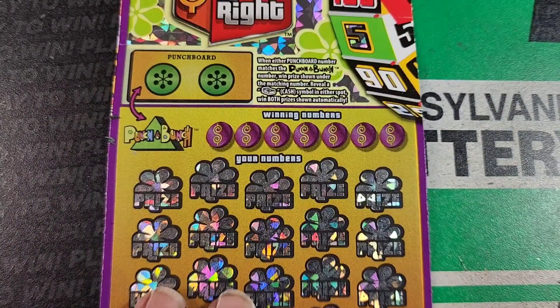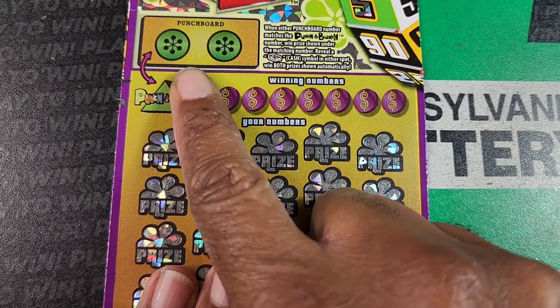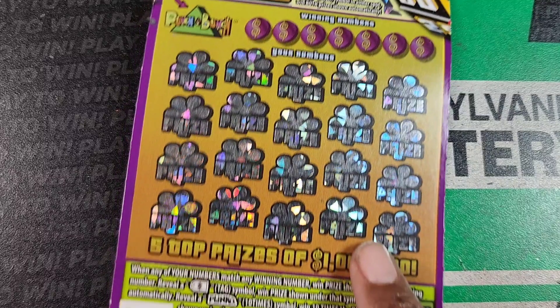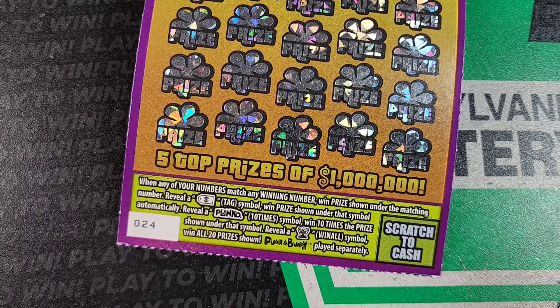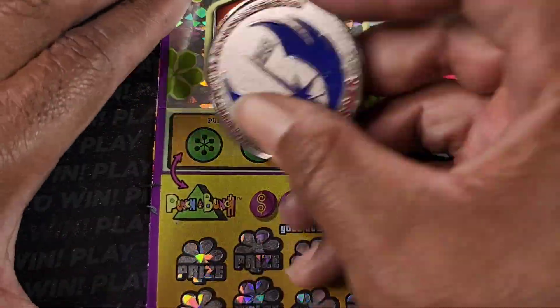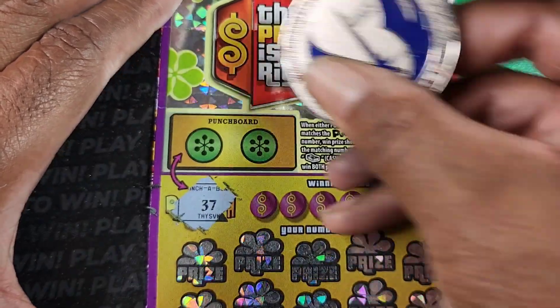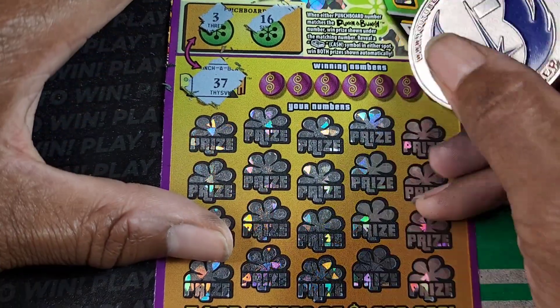Nothing on that one. Price is Right — this chicken's been crapping on me up here. You master the Plinko number, win the prize, and if you see a stack of cash you win both prizes. Otherwise you need a match. The price tag is an automatic win. Plinko is 10 times the prize. The podium is win all. Odds are one in 3.57. Got 37, 3, and 16 — no win up there.